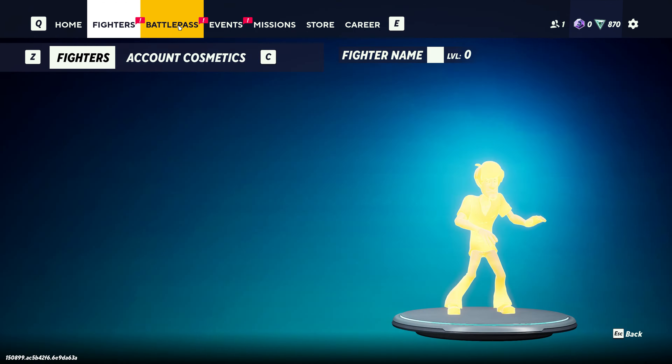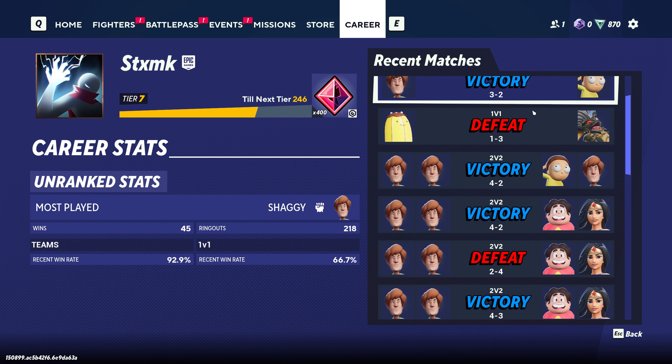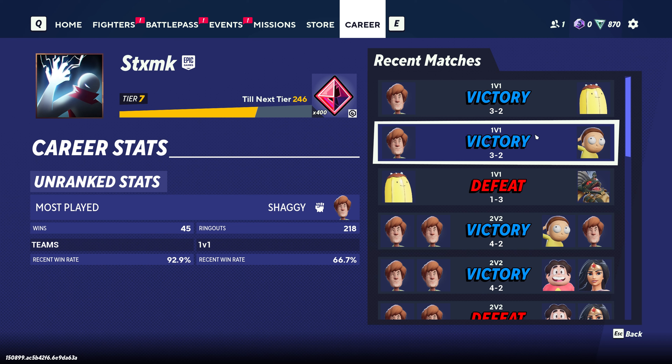Firstly, what you have to do is go to Career. Once you're in Career, you can scroll down and see all your matches. For example, I won this one, I won this one.